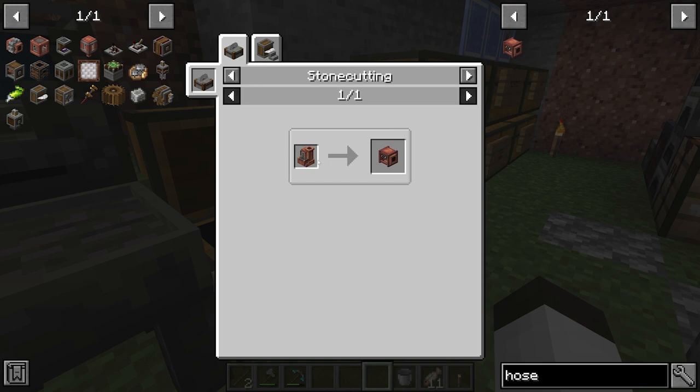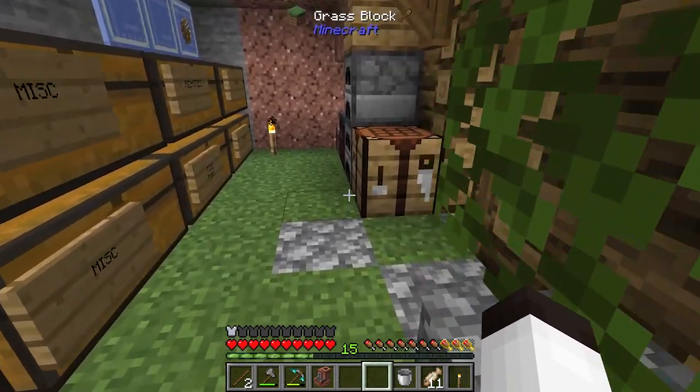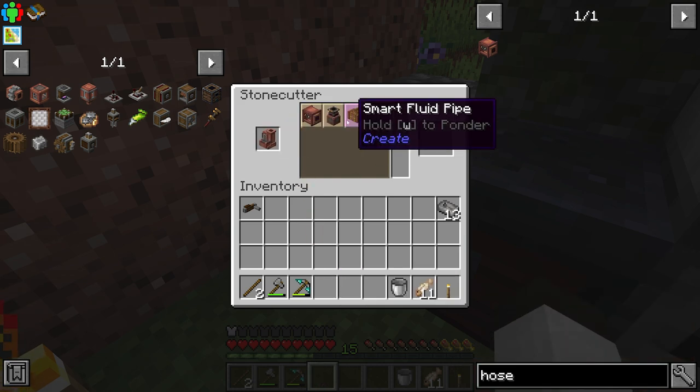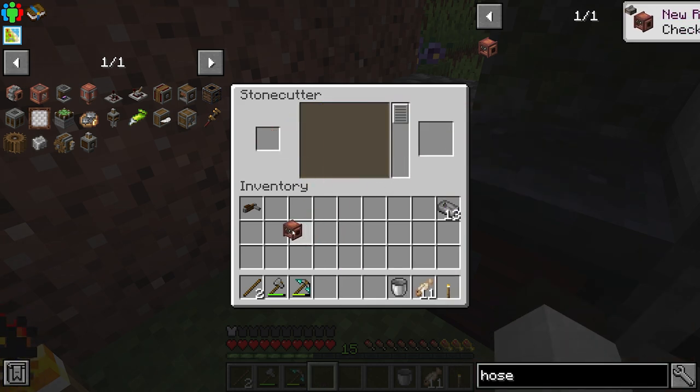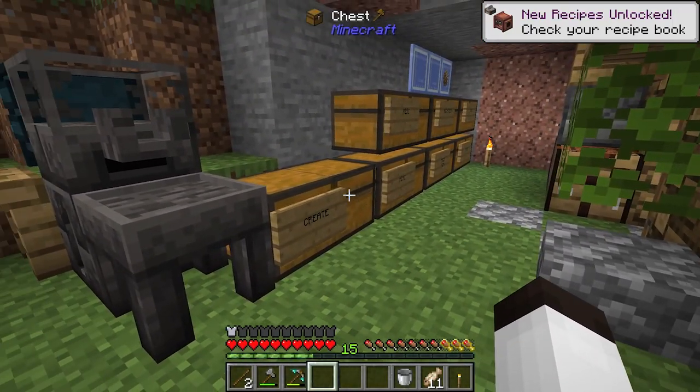To make the hose pulley, it's just a copper machine, which we were able to make in the last couple episodes. We put that in a stone cutter, grab our copper machine, run it over to the stone cutter, and look for the hose pulley — right there. Now we've got to figure out what we're going to use for holding the lava.